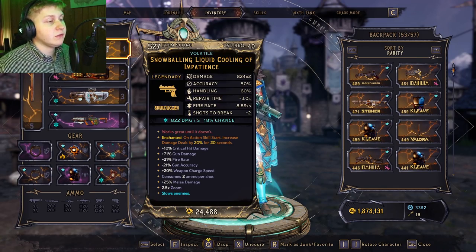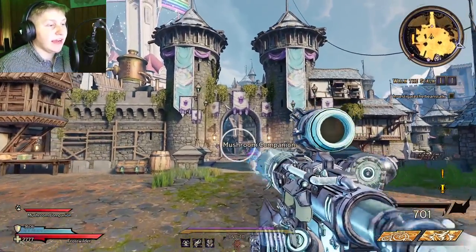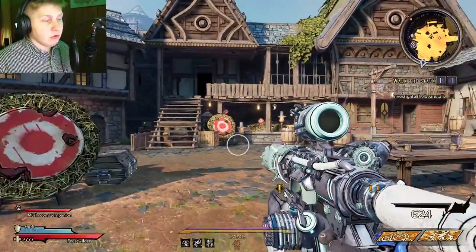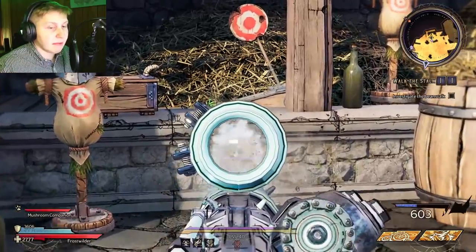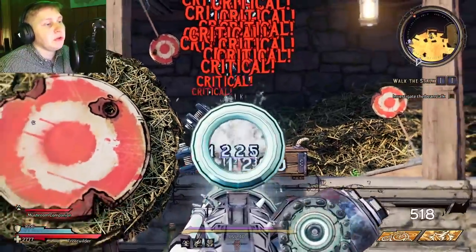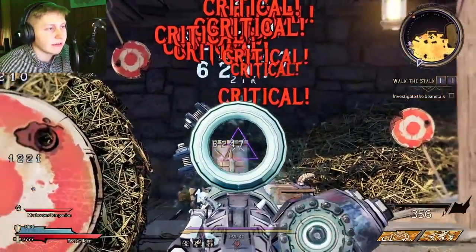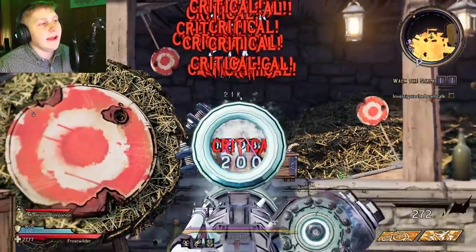So this weapon is a Skulldugger, which means it has the mechanic of overheating. As you can see here, as I shoot it, it gets faster and faster with the fire rate, and then eventually it's going to overheat and have to reload just like any other Skulldugger. What's cool about the Liquid Cooling gun is that if you get critical hits — you see the bottom right, how it's overheating — if I get critical hits, it starts going down instead. So if you can consistently hit critical hits, or even just have a high enough dexterity where you're occasionally hitting critical hits, you can essentially shoot the entire gun's magazine without ever having to reload.